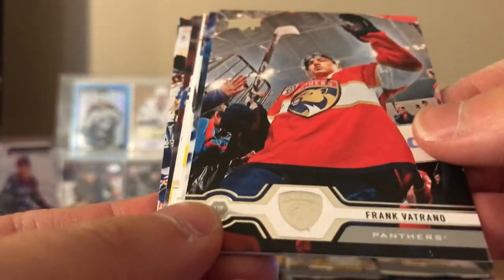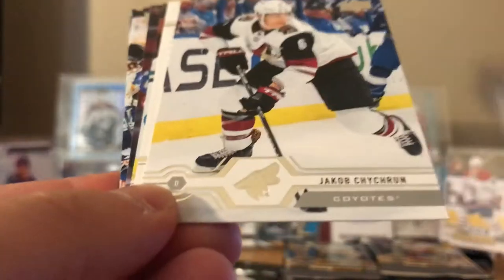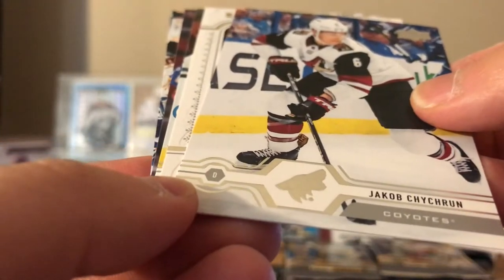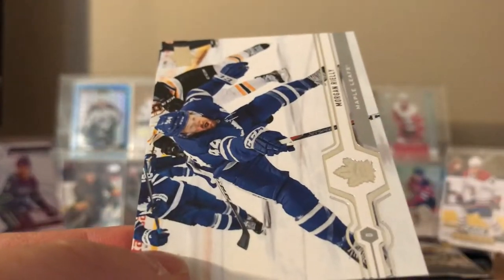David Perron — pretty good start to the season for him. Frank Fertrano, Anthony Cirelli, Jacob Chychrun, portraits of Chris Letang, Carter Kel, Jordan Wheel, and Morgan Rielly.